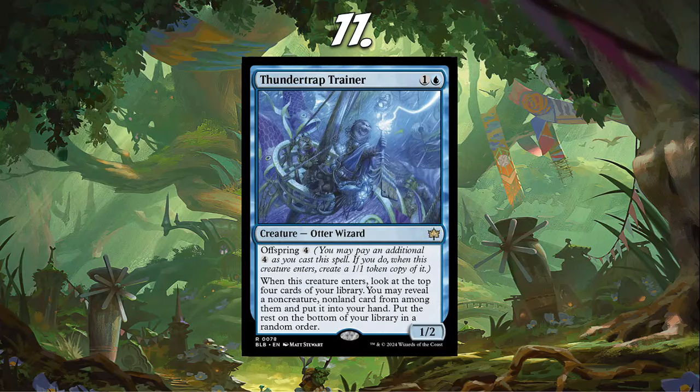Number 11, I have Thundertrap Trainer, which might seem weird at first. This card is essentially really close to Augur of Bolas — people used to play Augur of Bolas a lot back in the day. Very similar, except I think Augur of Bolas might be a 1/3. I like this card for multiple reasons: one, you can blink it, which is pretty sweet — you can do it in some Yorian piles.